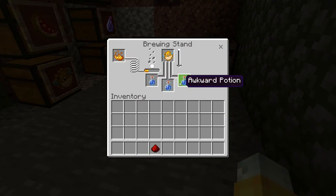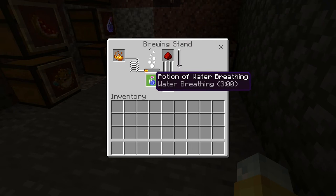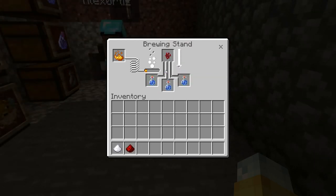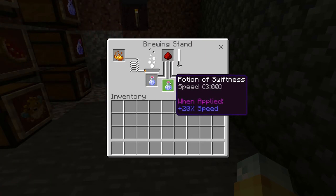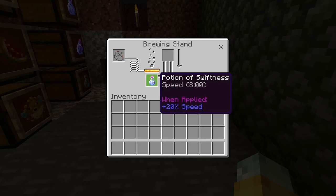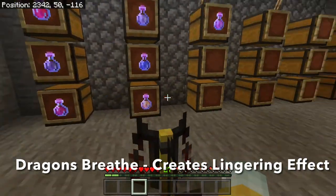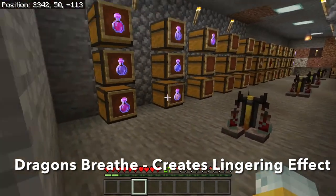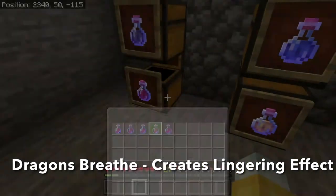The last type is the lingering potion. You can make all these potions however you want — drinkable or throwable — but if you get dragon's breath, which means bringing empty bottles to the End and collecting it from the cloud where the dragon shoots its breath, you can add dragon's breath to any potion and it'll make it a lingering effect. Similar to how the dragon's breath stays on the ground after a fireball hits, it'll linger for a solid minute or two.